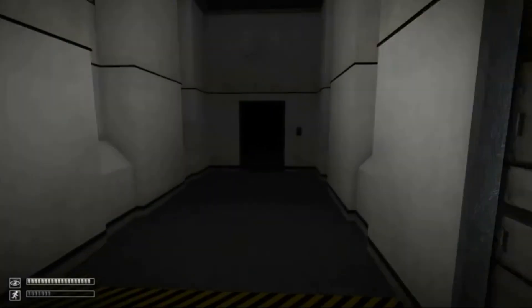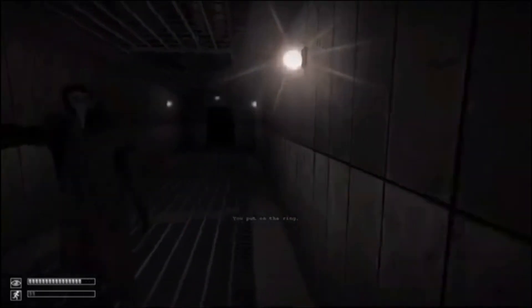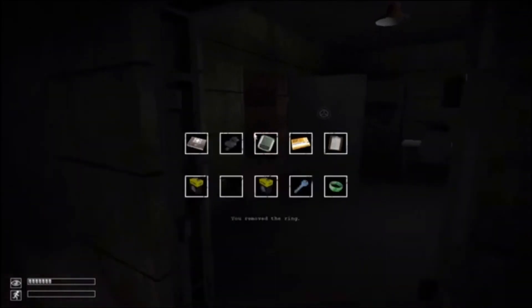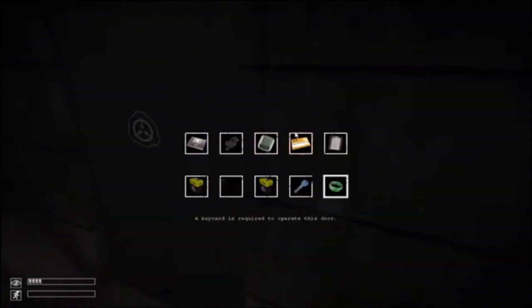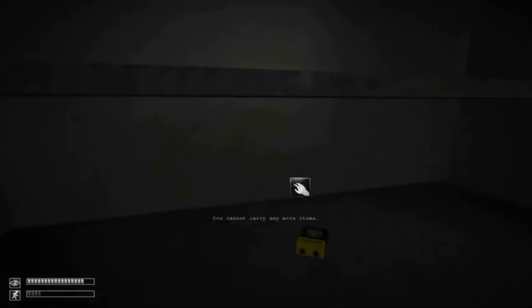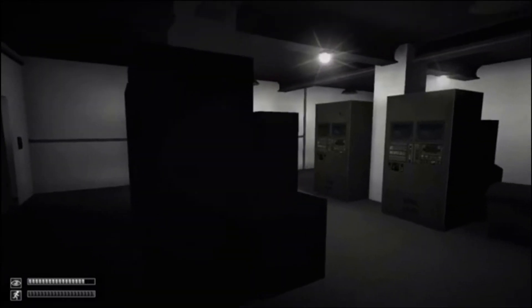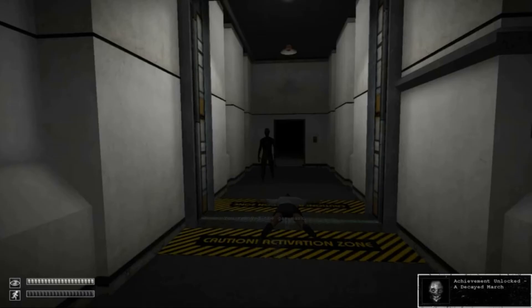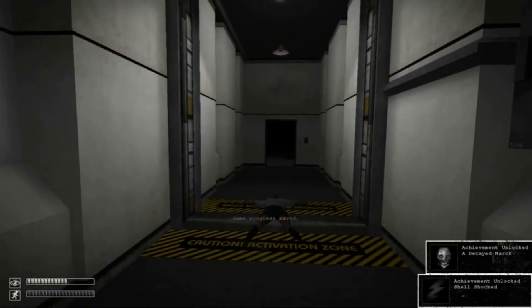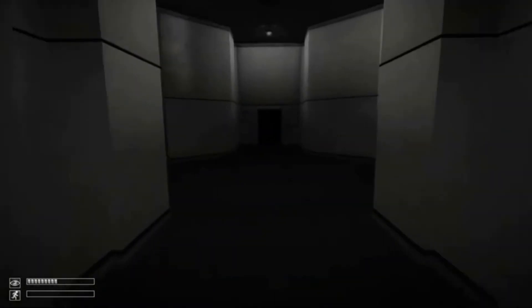There are also a lot of other SCPs that you have to watch out for — not just 173. Remember, there are multiple SCP containment breaches. SCP-049, known as the Plague Doctor, will stalk you throughout the halls but can't go through walls or teleport, which is a good thing. If the Plague Doctor touches you without a certain SCP item, you will die and be turned into a zombie. SCP-106, the Old Man, also stalks you throughout the halls but can be stopped by the Foundation's security Teslas.